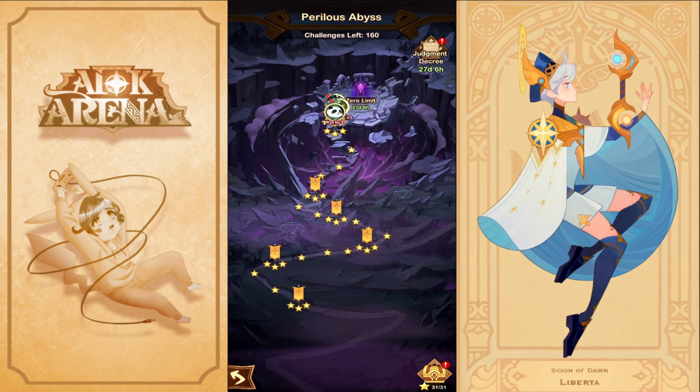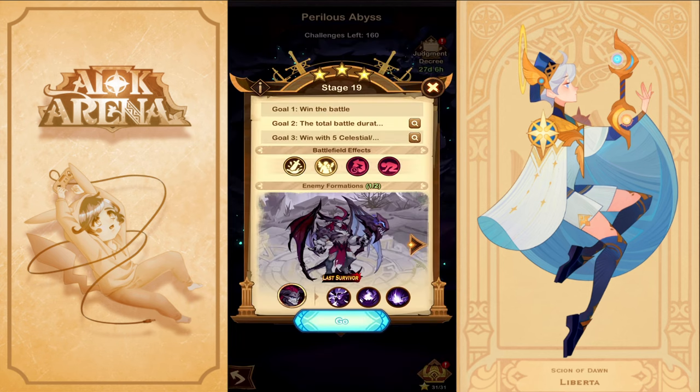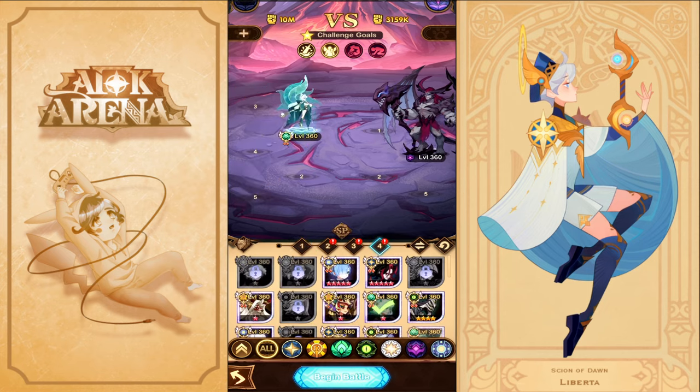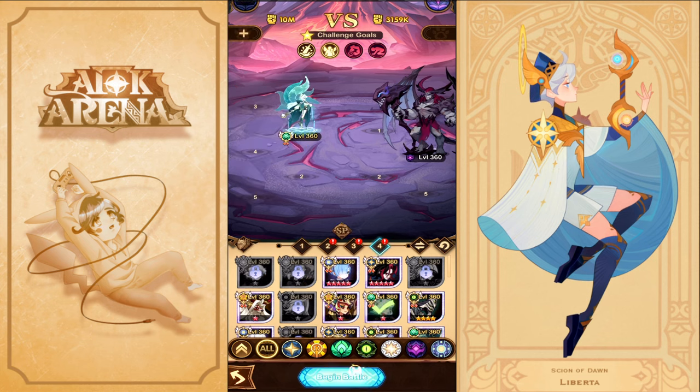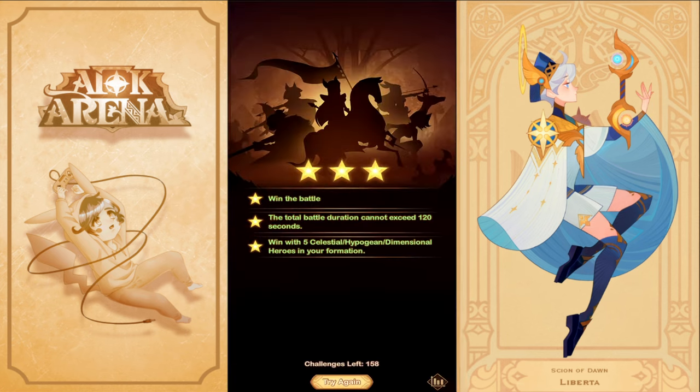For the one-star levels, use the same main lineup and clear them. A solid Grez-Alna-Oden lineup also works there. At Stage 19 — the final boss — use the exact same lineup: Lavatoon at Elite Plus in the same positioning. I like to include Brutus here. You might need one or two retries if Lavatoon isn't fully built, but at Mythic it's a 100% clear and you get three stars.